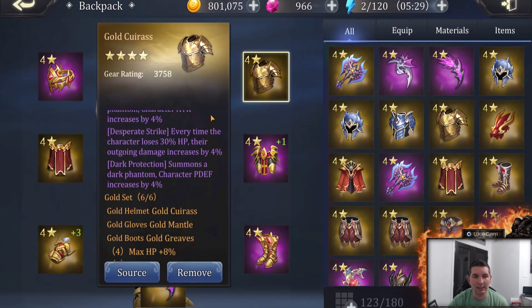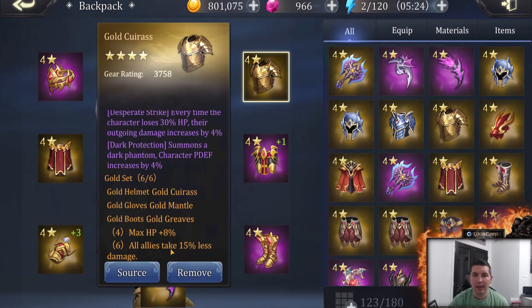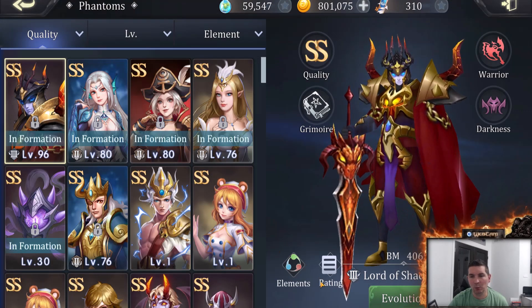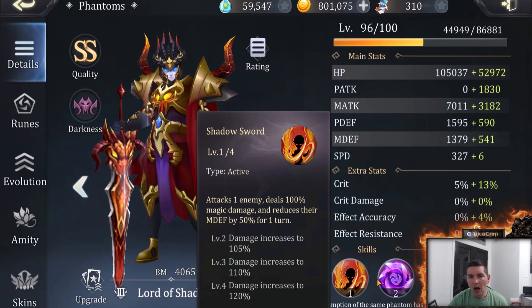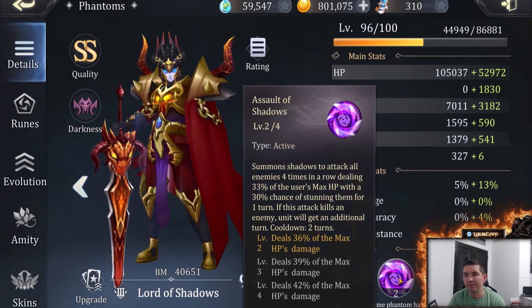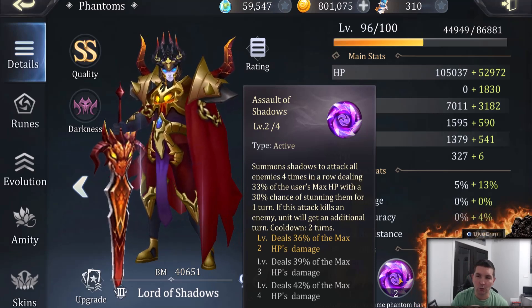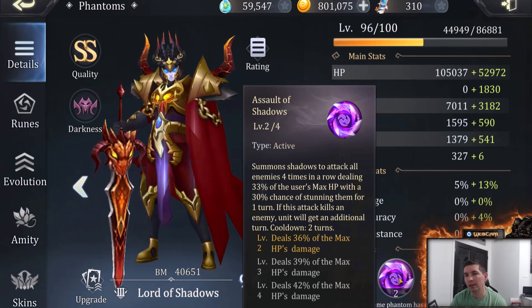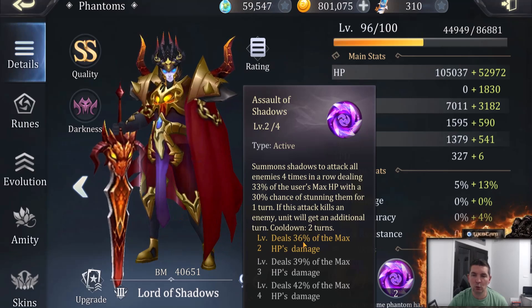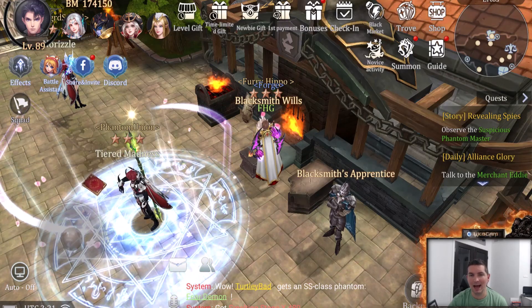The set bonus I have been running is the gold set, which gives me the plus HP and all allies take 15% less damage. This is also very dependent on the phantoms you're running. I am running with Lord of Shadow — he is my primary phantom, and he is based on hit points for some of his abilities. The more hit points you have, the more damage he does. He summons shadows to attack all 4 enemies in a row, dealing 33% of the user's max HP with a 30% chance of stunning for 1 turn. At level 2 it's 36%, then 39%, and 42%, so raising my max HP with the gold set allows him to do more damage.